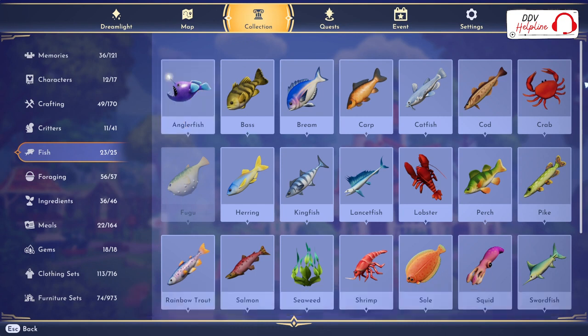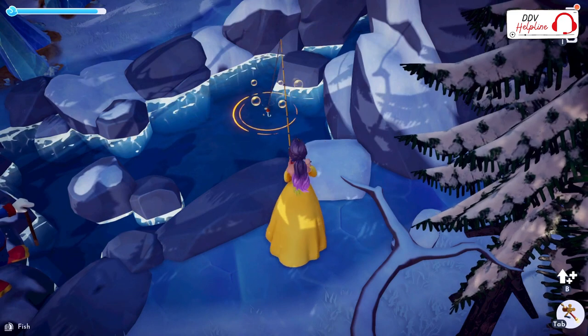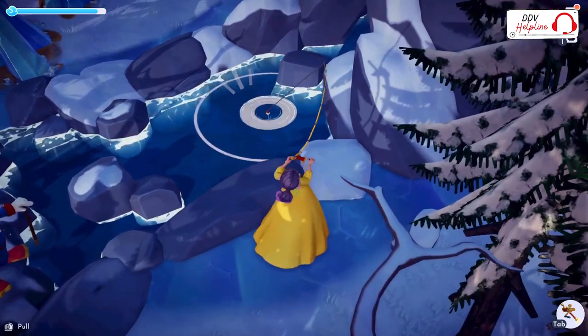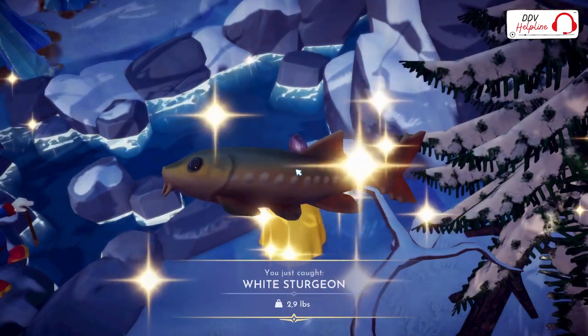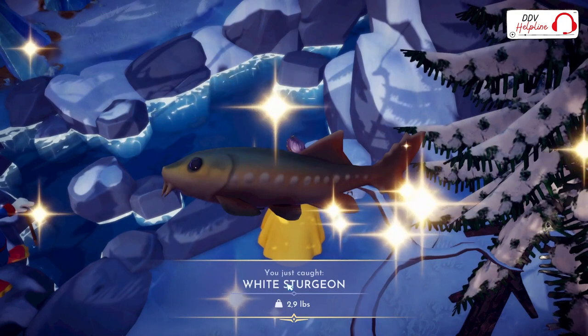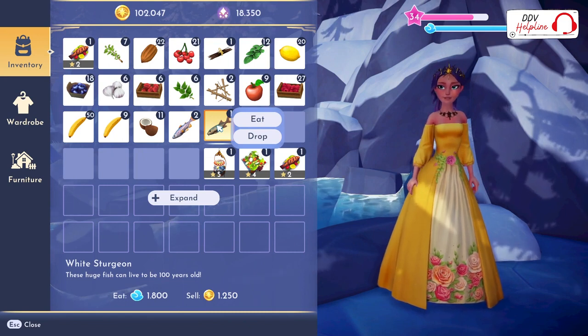The second best fish to sell is the White Sturgeon, which sells for 1,200 coins per piece. You can find it in the Frosted Heights in the golden bubbles. If you have golden bubbles in the Frosted Heights you will get a White Sturgeon — it's the foxes' favorite food, but you can also sell it for 1,250 coins.